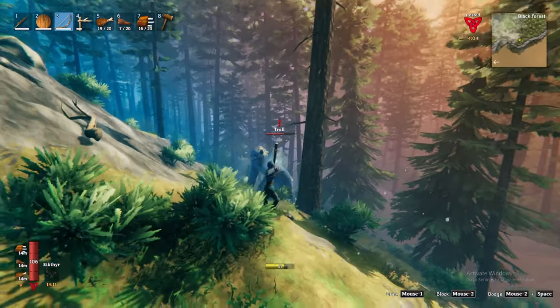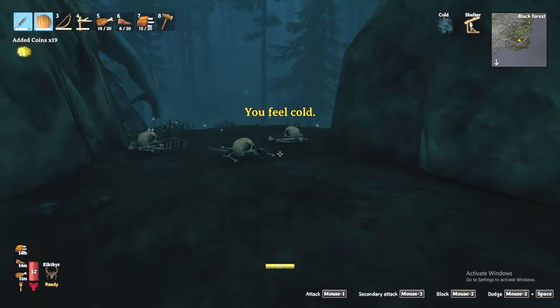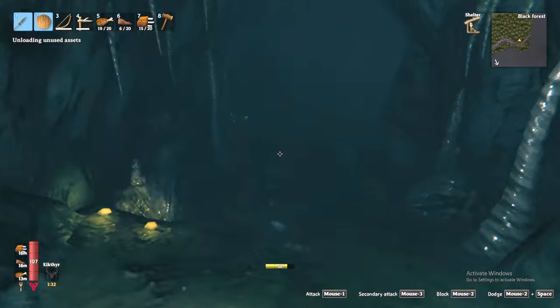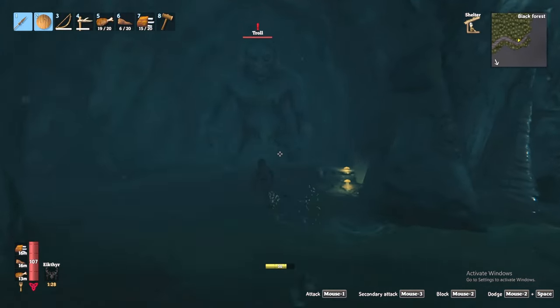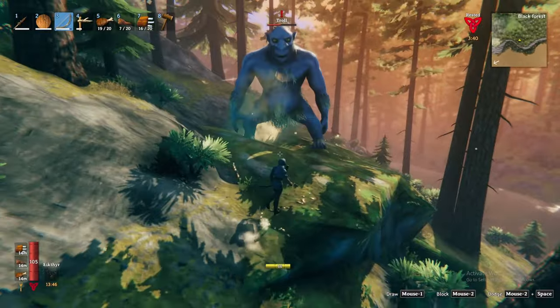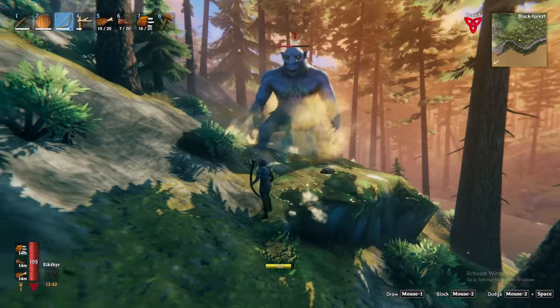Like their grey dwarf counterparts, trolls will also be attracted to the sounds you make navigating the biome, or can be found protecting — or even inside — their caves. They are slow and lumbering but can really pack a punch. As you learn their attack patterns, you can turn the trolls into excavators by dodging their attacks to help accelerate your mining.